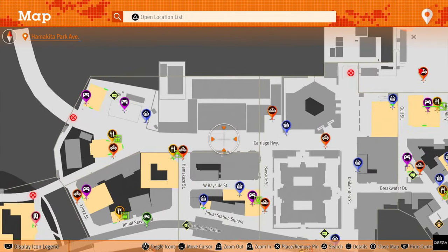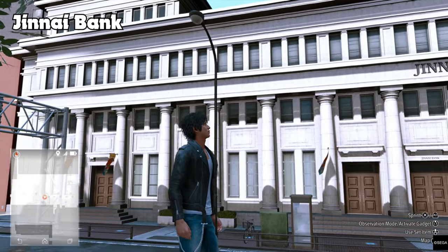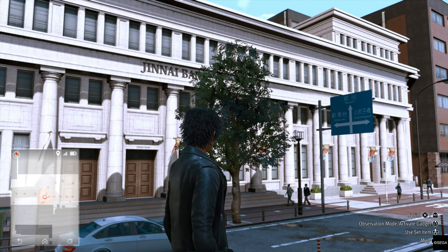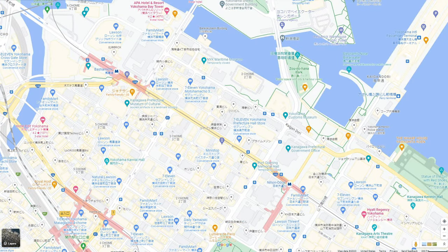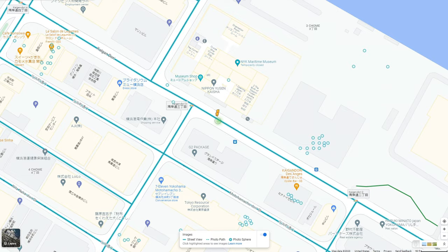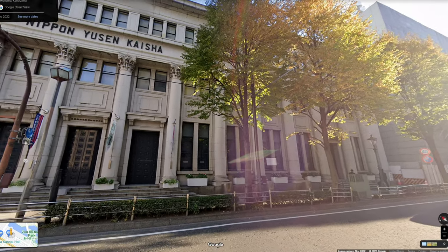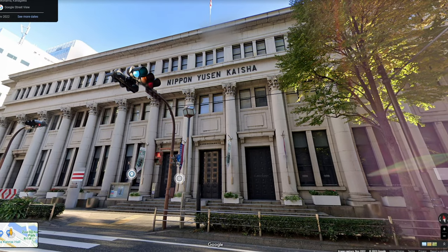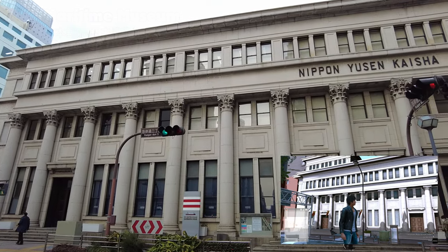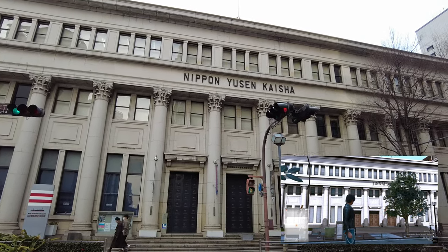Heading across the street, we'll find the Jinnai Bank — while it looks ornate and like something you might enter, it's just set dressing you can't go into. In real life, a little bit further north from the Cultural Museum, we find the NYK Maritime Museum. Originally completed in 1936, it's been a museum since 1993 for Nippon Yusen Kaisha. Unfortunately the area is now blocked off due to renovation and construction until 2026, which means this museum is currently inaccessible to the public.